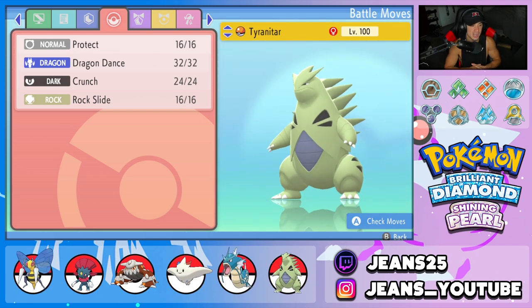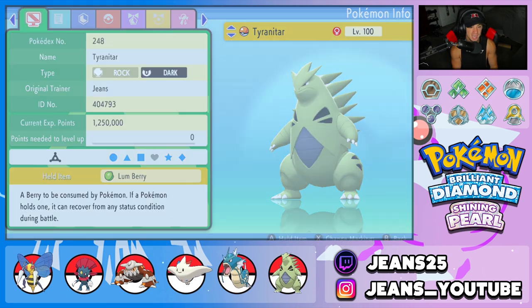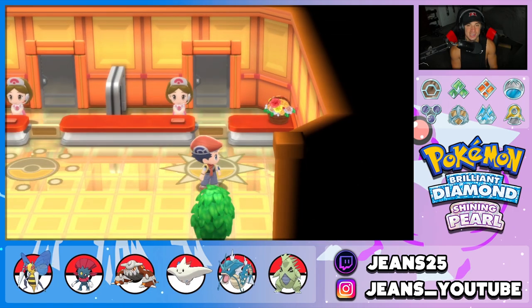Final Pokémon is Tyranitar. I needed another great physical attacker and Tyranitar just fit the role. It's got Dragon Dance, Crunch, Rock Slide, and Protect, plus Sandstream for weather control. The item it's holding is the Lum Berry. That's the full team preview — let's hop into the Coliseum and try to get some wins with Beedrill.